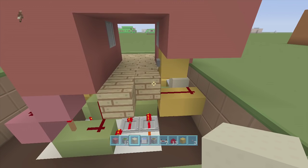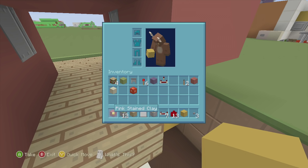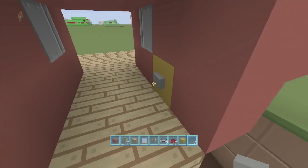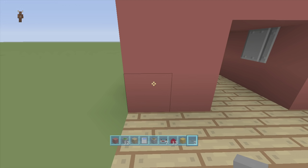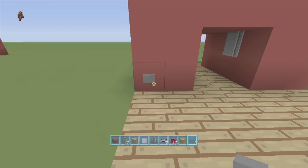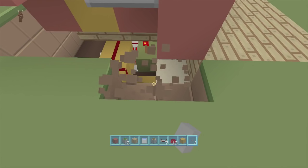Let me clean this up and put some oak wood here and red stained clay there. Now that the inside button is done, let's go to the outside button. I'm going to put mine right here — you can obviously change it and make it hidden, but I'll show you where to bring the line of dust so you can hide your button wherever you like. I'm going to put the button right here, which is two blocks away from our bookcase — so come two blocks over and put a button.